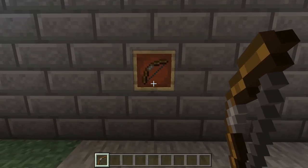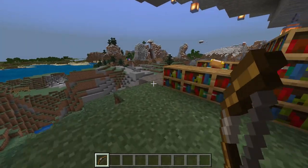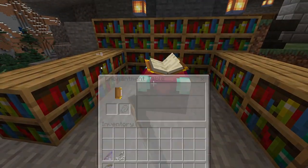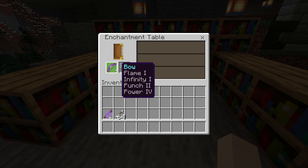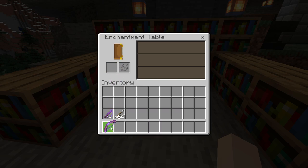Flame is an enchantment that is used only on bows. It is of course possible to get flame with an enchantment table. Let's see if we get anything with this. Oh, and look at that — we got it. And that is a really nice bow.